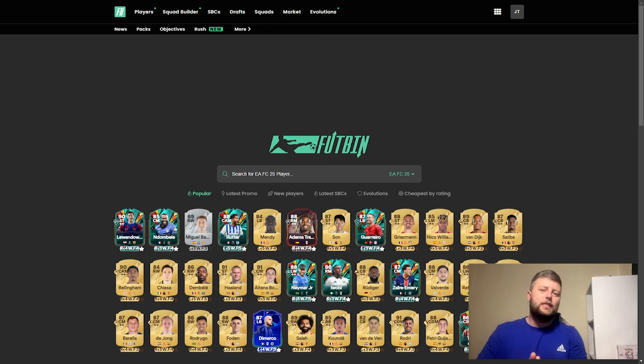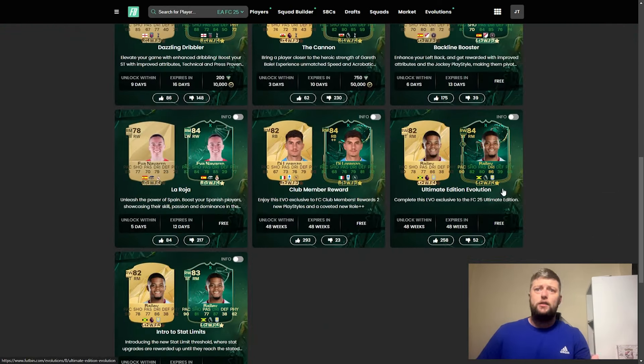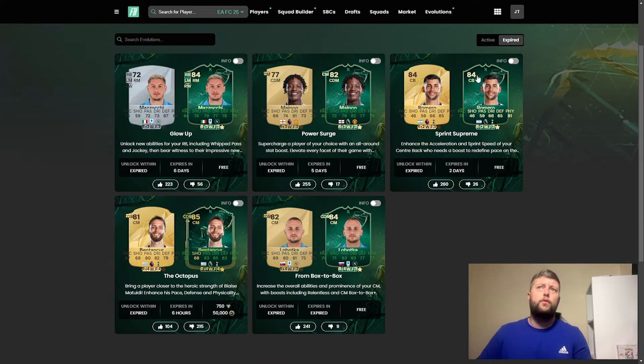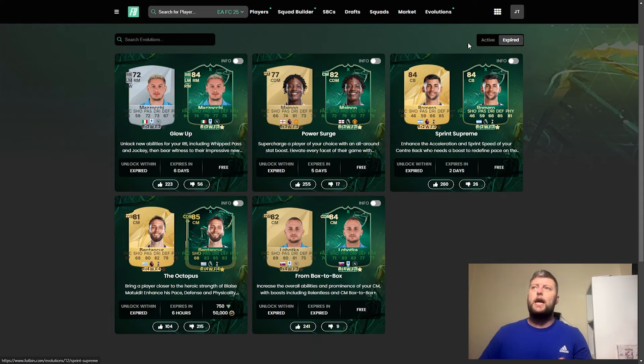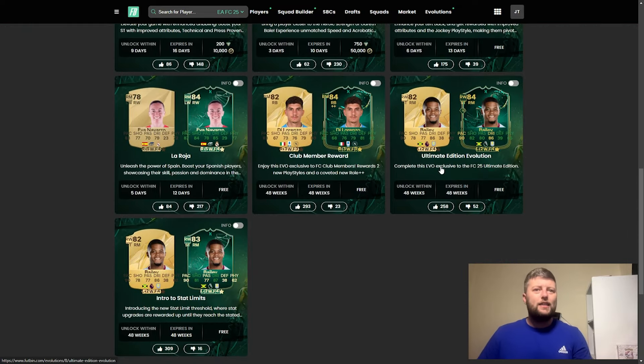In FC 25, evolutions are going to be quite a big thing. We've got a consistent amount, and there are a few that have expired by now. We've already got five that have gone — Sprint Supreme, Power Surge, Glow Up, The Octopus, and From Box to Box — but we still got 13 that are still available.